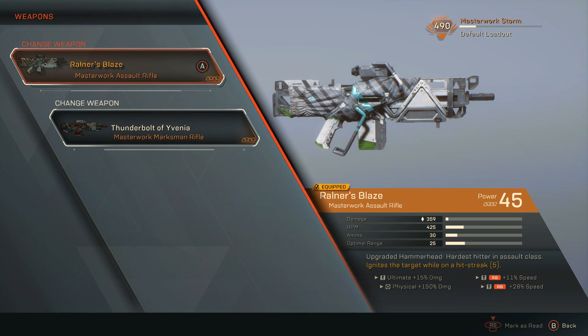For my main weapon, I use Rauner's Blaze. It's an assault rifle and basically an upgraded version of the Hammerhead — the hardest hitter in assault class. Its passive is it ignites the target while on a hit streak: you have to hit them five times and then it sets them on fire. This is great for soft targets — targets that don't have shields, or once you break the shield and start lighting them up. It adds that passive debuff that damages them over time, so you don't have to worry about them as much. Great for minions with smaller health bars like the Dominion Shock Trooper.